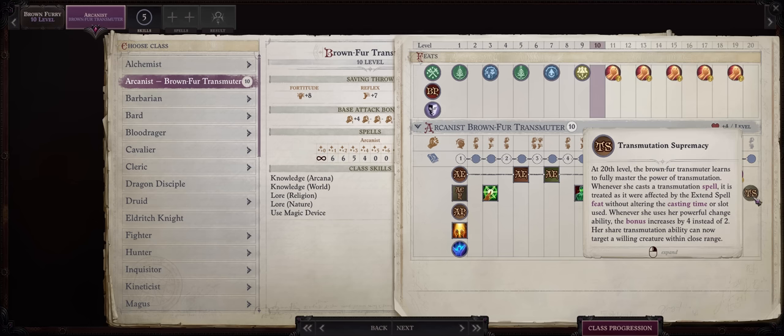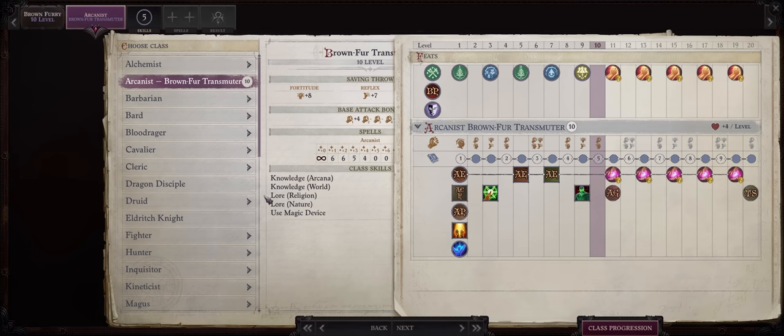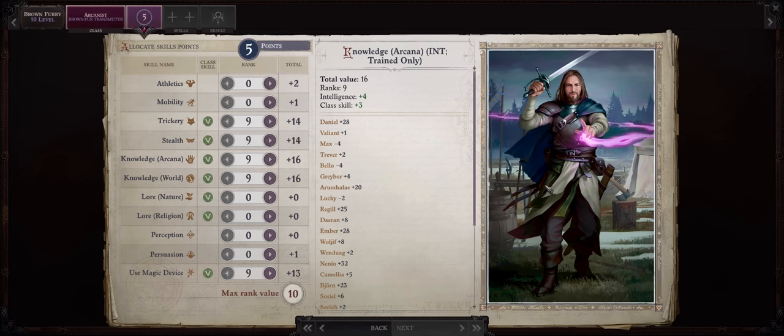Is it worth keeping your Brown Fur pure? Well, I imagine if you want to play with a Brown Fur, then you kind of want the class to have as many of its unique abilities as possible. Of course, if you have Respeccing enabled, you can actually play your character with Eldritch Knight and then just respec to pure Brown Fur at level 20. The choice is up to you — I'll be keeping mine pure.